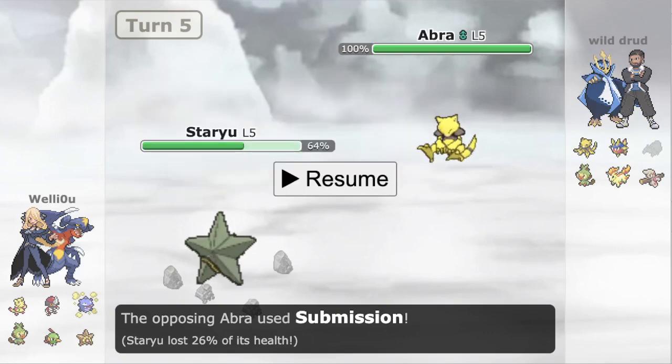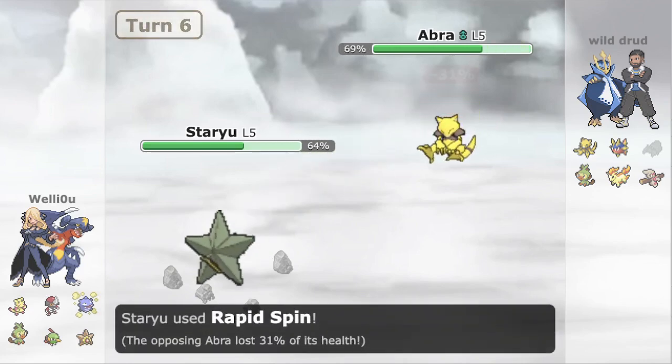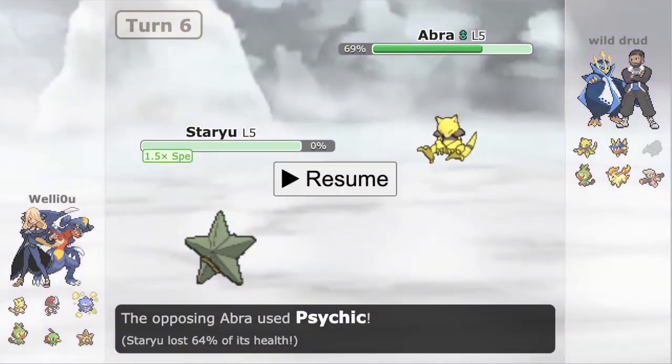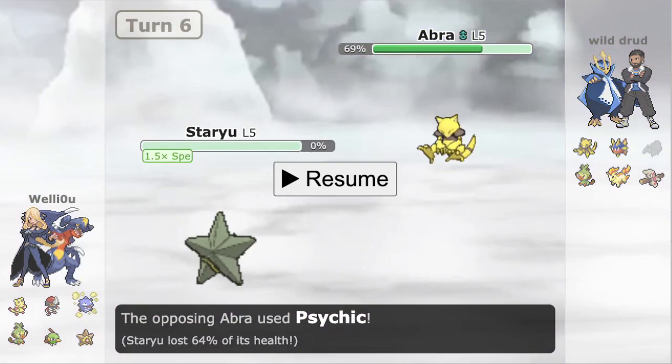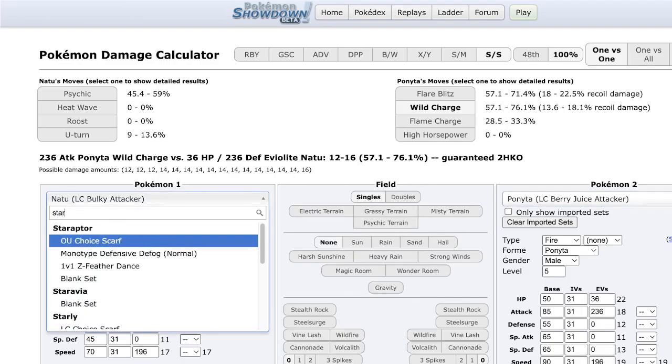We get the Submission pretty well here. Obviously this is Life Orb. Wild has an option: Rapid Spin, go for the Speed Tie, go for Hydro Pump. They actually end up both risking the Speed Tie, and we end up getting the Rapid Spin off which does quite a bit of damage and also removes the Rocks. But we do lose our Staryu in the process. It would have been nice to just go for Hydro — that might have been able to kill. If we check the Calc: Hydro Pump is a kill. So it's a 6.3% chance to one-hit KO if we win the Speed Tie.